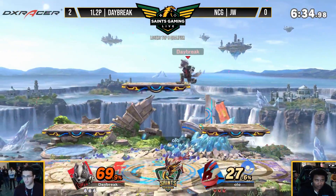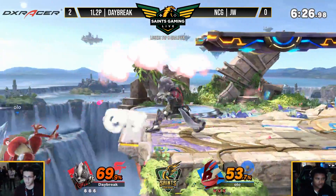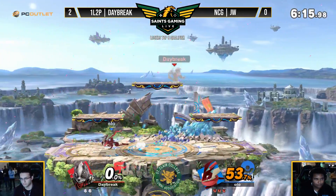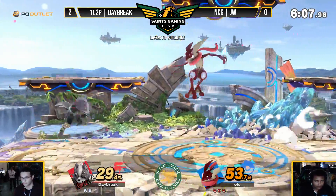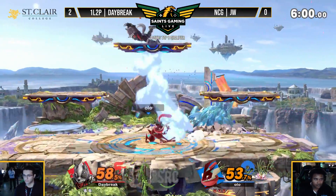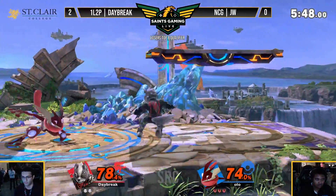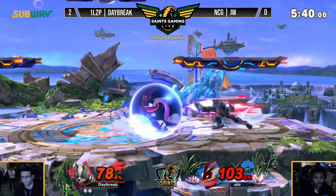Let's see if he's got the same strength in losers. So far looking like it as he's coming out Game 1 with a solid first stock. The side B escape from down smash — it's like he knew. He's been playing JW so long that he understands what he's looking for. Close but no cigar on that attempt. That's just the life of Wolf you have to understand. That makes JW's life a lot easier. Beautiful spacing by Daybreak covering the option he knew JW was going for.